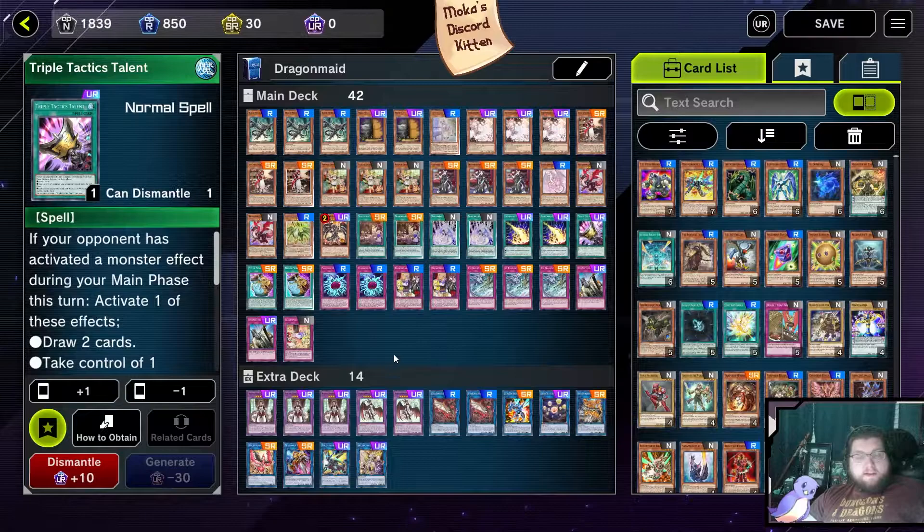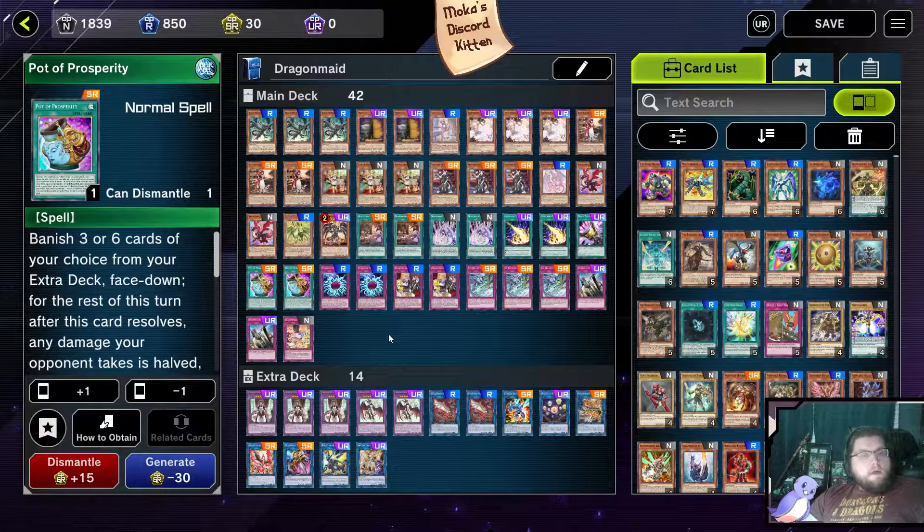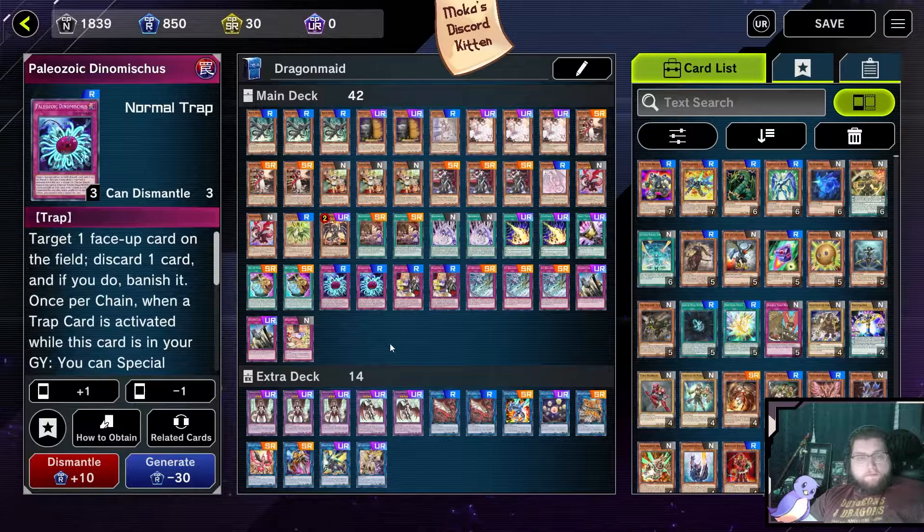Similarly, Triple Tactics Talent lets you draw deeper into your deck. We're playing Pot of Prosperity — I would play three of this, but I think it's better at two so we can have Triple Tactics in the deck. Three Pot of Prosperity just banishes too many cards from the extra deck when you need some of your monsters in rotation from the extra deck, and your deck doesn't rely heavily on the extra deck.